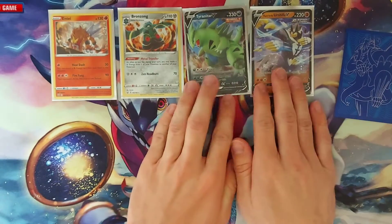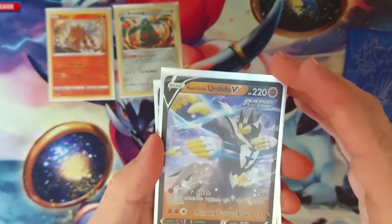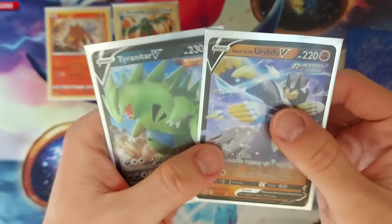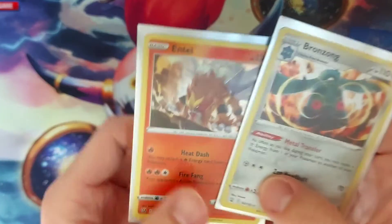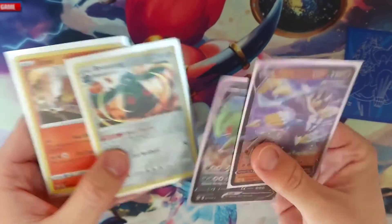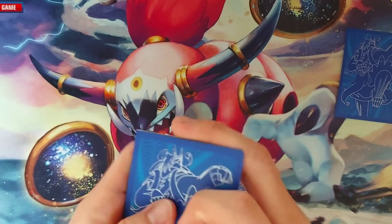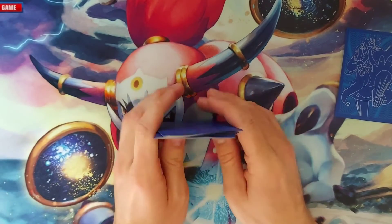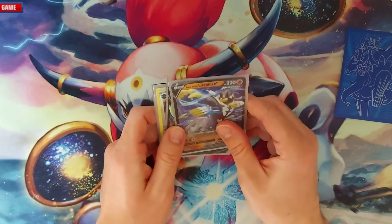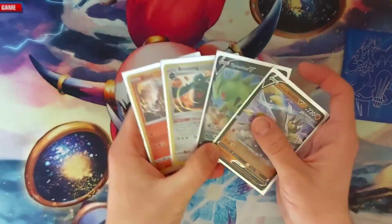So today what have we got? We have two of the Vs here — not too bad of pulls. We've got the one Rapid Strike and the one Single Strike, and then we have the two Holographics: the Entei and the Bronzong. All cards I have not pulled yet, to add to the set. So it's going to be a nice complete set, hopefully one day. I think next episode I'm probably going to open some more Shining Fates — debating on actually keeping it sealed or opening it up for the channel. So until the next time, guys, stay perfect.